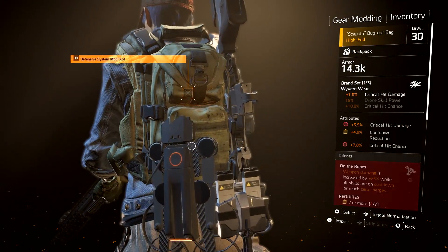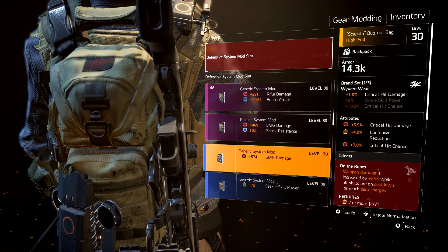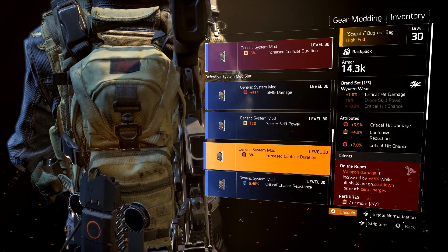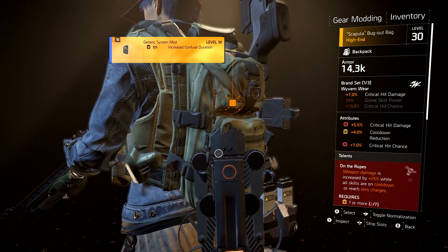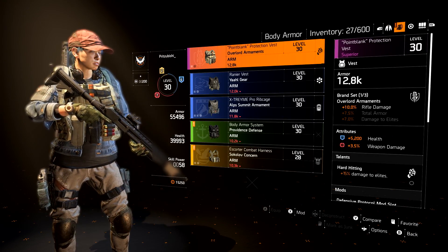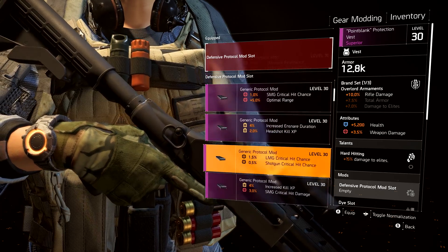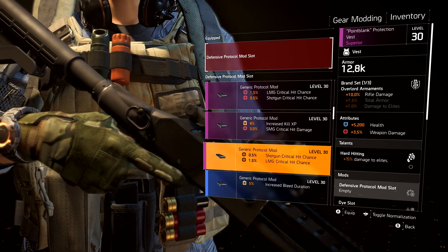Some gear pieces will have slots that will fit a gear mod. These gear mods have two main types — protocol and system — and while there can be some overlap, these two types have different stat pools. In the endgame, each type will have further subcategories. Gear mods have random stats, as well as a level and quality, just like gear. Unlike weapon mods, they can drop from enemies, as well as being crafted from blueprints.